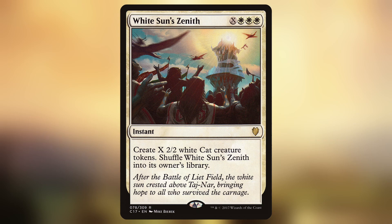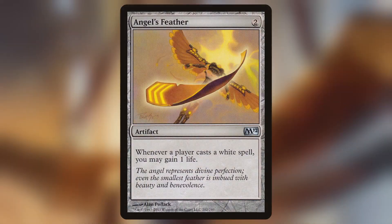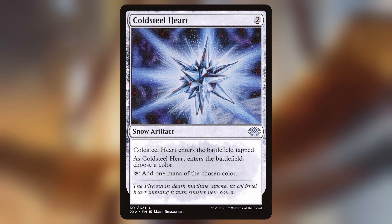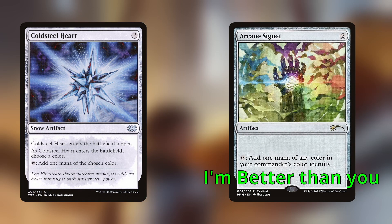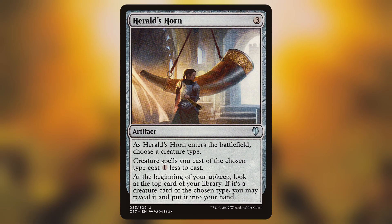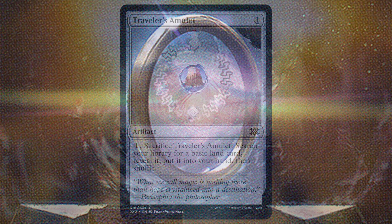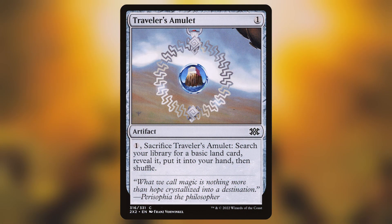Onto the artifacts of the deck. Angel's Feather — because we're playing a bunch of white spells, this is essential, especially for the life gain sub-theme. Cold Steel Heart — this should really be Arcane Signet, I'm just seeing that now. Herald's Horn helps reduce the cost of creatures — can't complain about that. Obviously, Sol Ring. Traveler's Amulet for land fixing. And that's the artifacts.